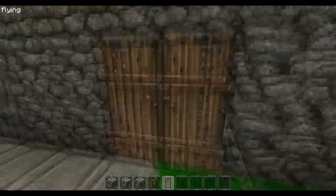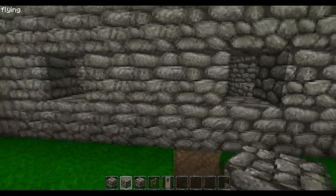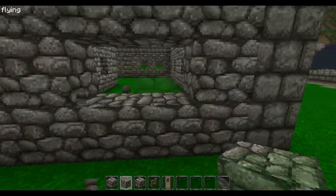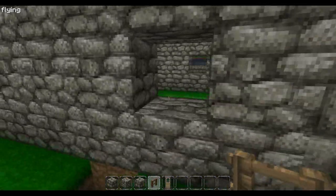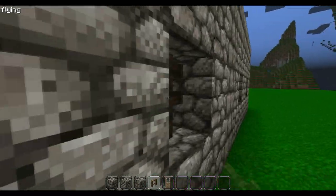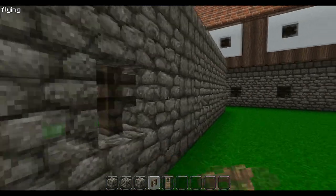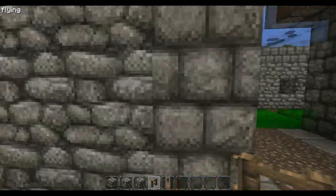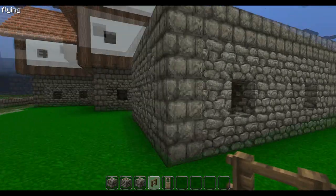We put the doors in there — looks decent. For this section let's do a single window, then put the fence posts in. If you're wondering about the texture pack, there'll be a link in the description explaining everything about it and where to download it. The fence posts look quite nice as windows.